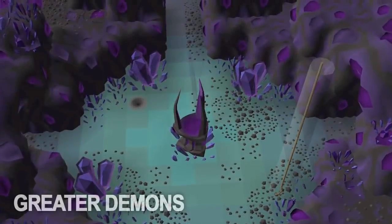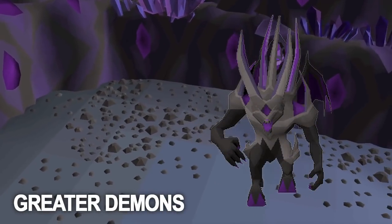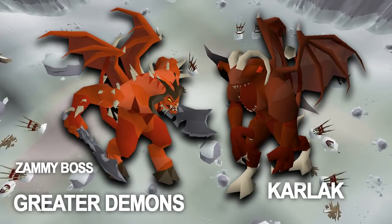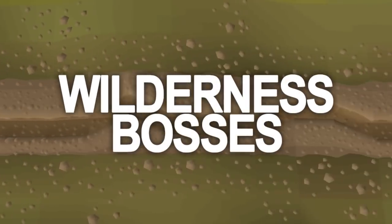Next is greater demons, and once again Skotizo actually counts as a greater demon as well as a black demon. Also the Zamorak boss and the Zamorak minion colour count as a greater demons task, which once again allows you to take advantage of the boosts of the slayer helm.